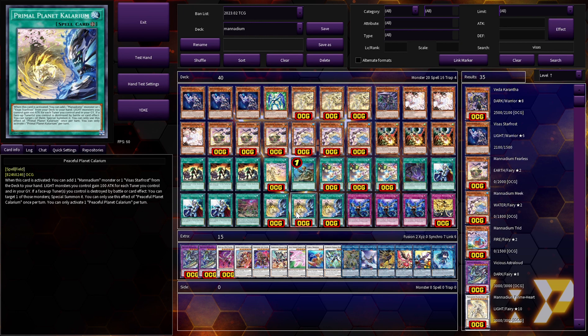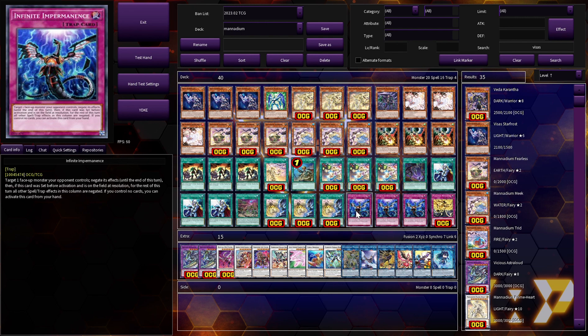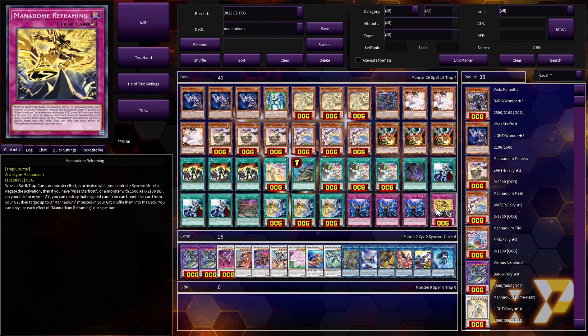Three copies of Calarium — this card is so good I can't believe it's real. When activated, add an archetypal monster or Star Frost from your deck to your hand. It does have a side effect: Light monsters you control gain 100 attack for each one you control and in your graveyard, which can change Rum Heart's attack away from 1500, preventing you from special summoning your Monadium monsters from hand. If a Piece of Star Frost you control is destroyed by battle or card effect, you target and special summon one of those monsters — that's a hard once per turn.